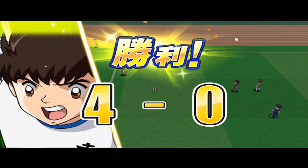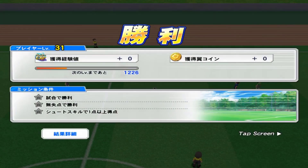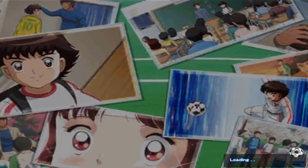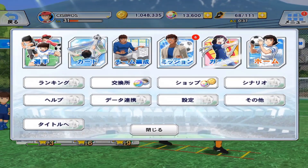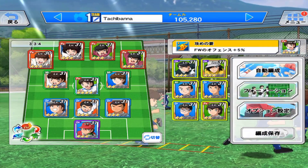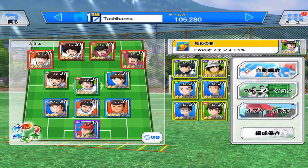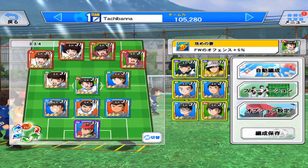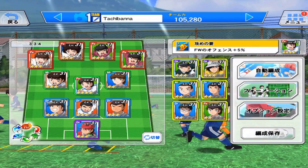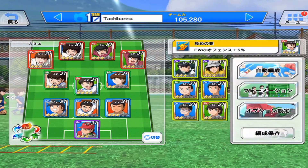4-0, nice. So that's what the home kit looks like. Let's look at the away kit. By the way, this is my current team — it's only 100,000 and 5,000 team power. 105,280 team power.